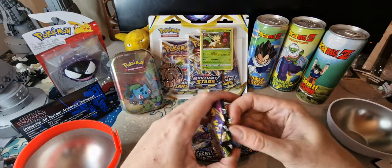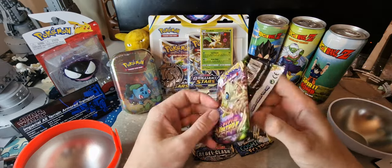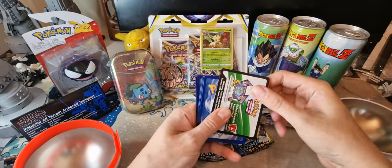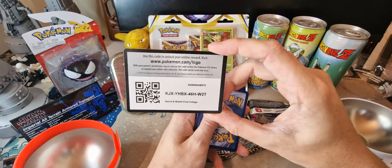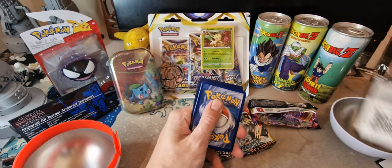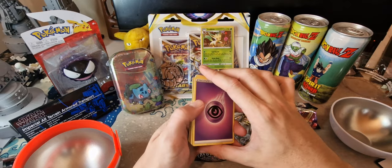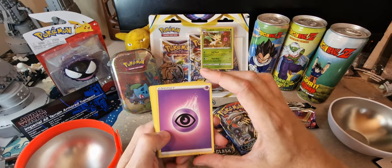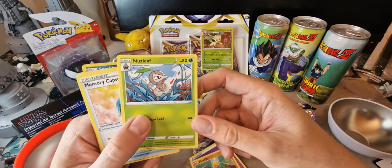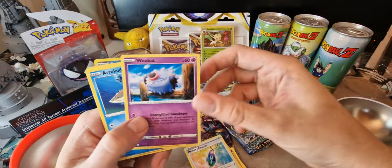Let's start with the Vivid Voltage pack. I'm not entirely sure if I've got to put three cards behind or four cards, but we'll have a little play. There's a code — whoever wants it can pause the video. Okay, we're going to pop four cards on the front. We've got a Psychic Energy, a Shuckle, a Nuzleaf, a Memory Capsule, and a Woobat.